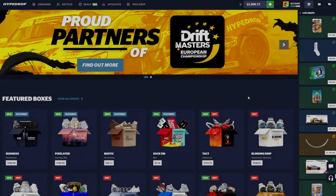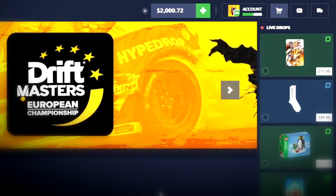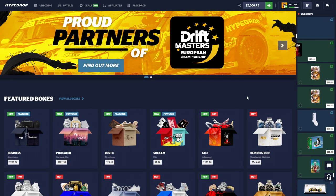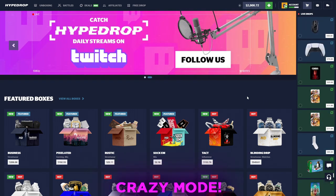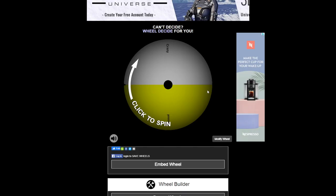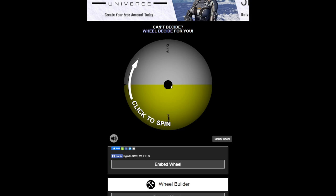Welcome back to another HypeDraw video. Today we got two thousand dollars in the balance and we're gonna be running some case battles, but we're gonna let the wheel decide if it's gonna be on normal mode or crazy mode. Let's get right into that and see how this one goes. We're gonna spin the wheel now and see what the first battle will be — we're going for 2v2, let's see if it's normal or crazy.